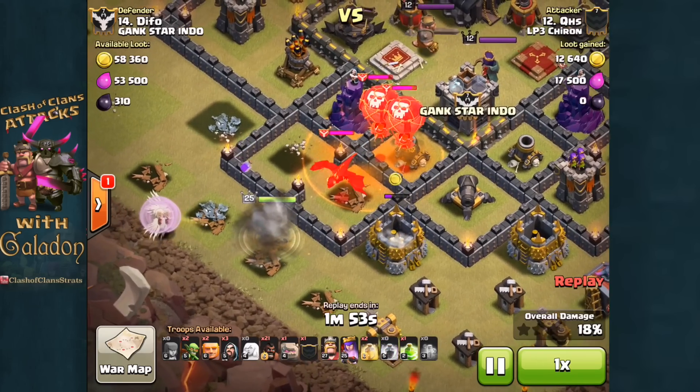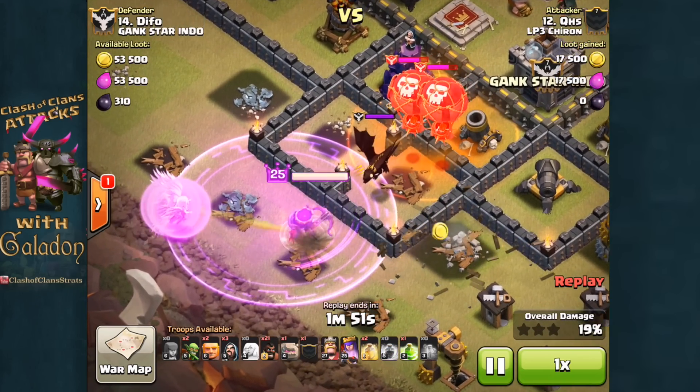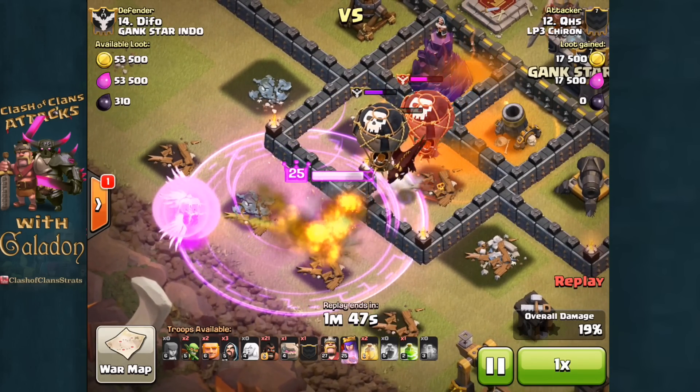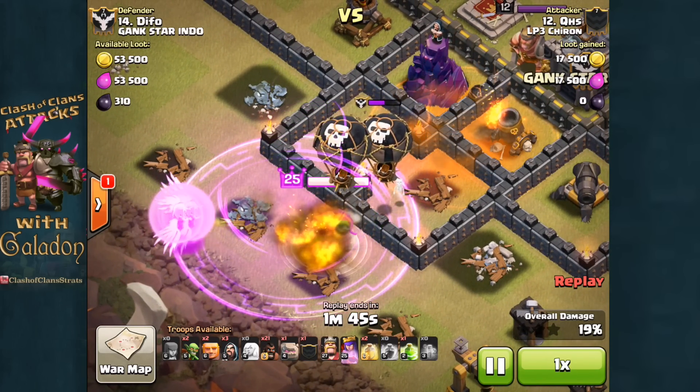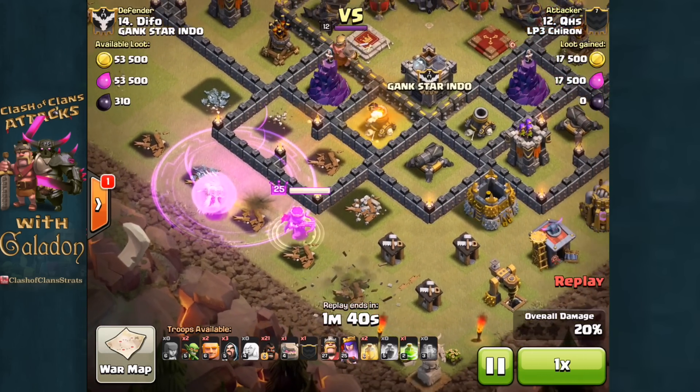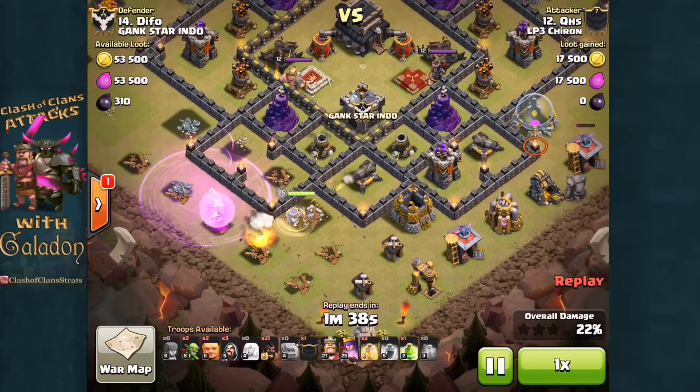She has triggered that clan castle, and an early poison spell — that's going to be a bit different with that new improved poison spell. But here you can see the queen has some space and time to get rid of those clan castle troops, with the rage spell on the queen and the healers. Very critical: placing that rage spell over the healers as well.